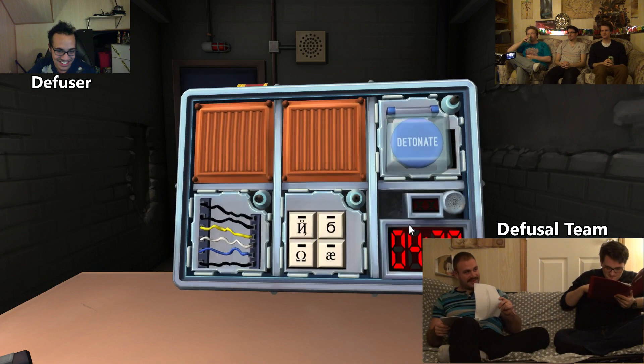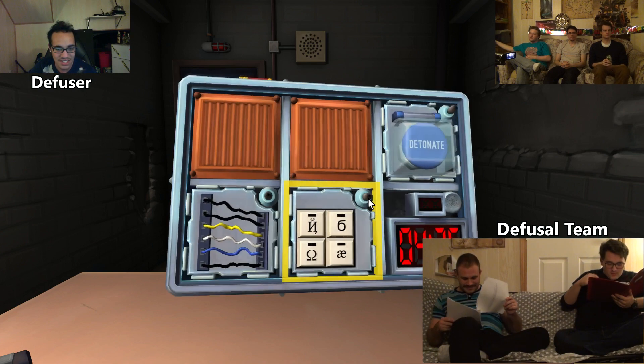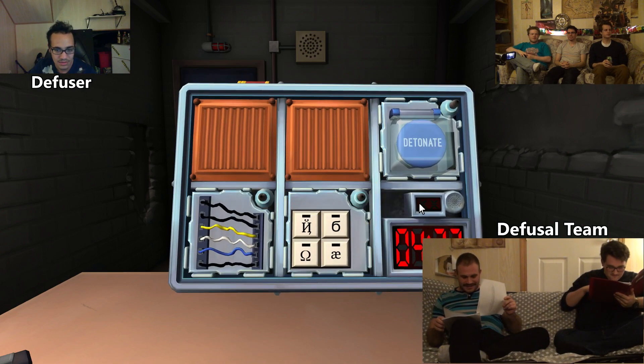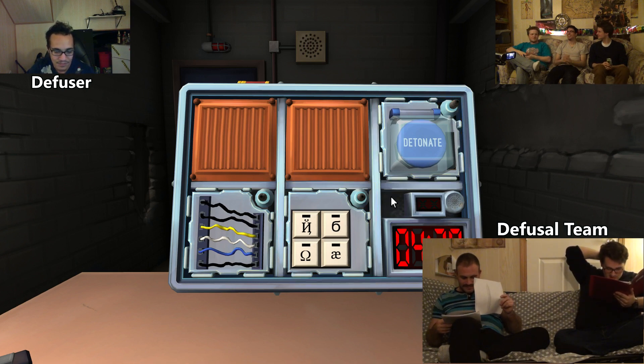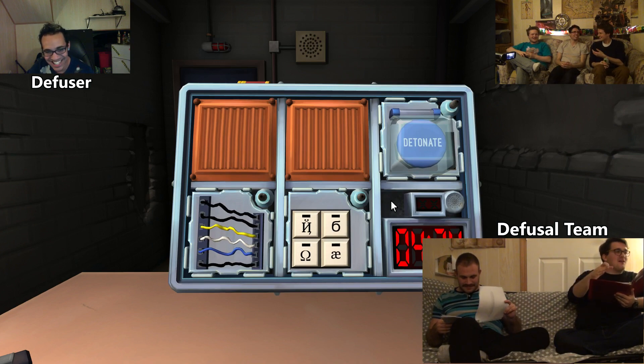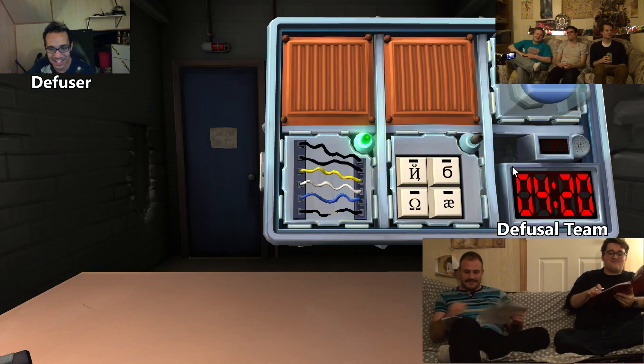Six wires: black, black, yellow, white, blue, black. Cut the last wire! Don't sass your bomb defuser. Okay — green light, good on that one.